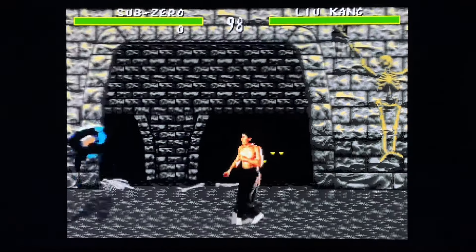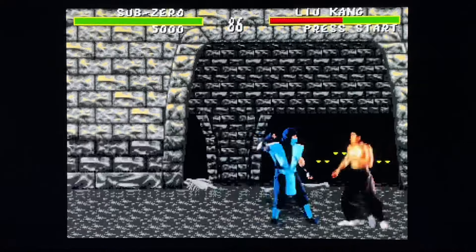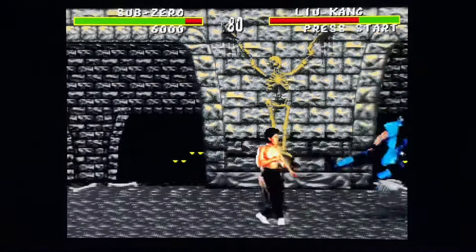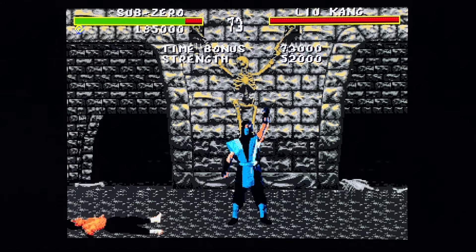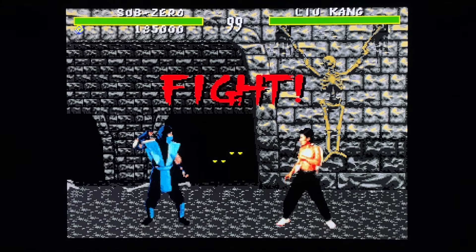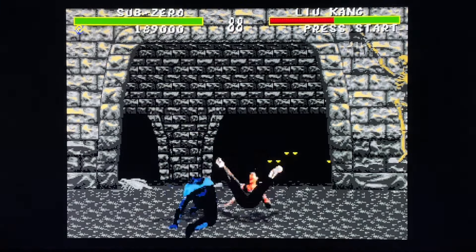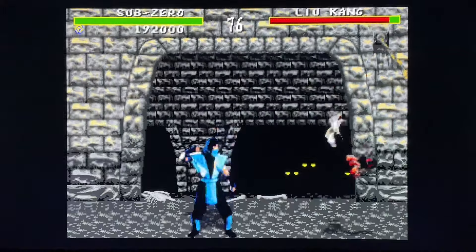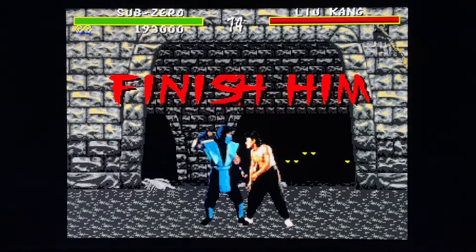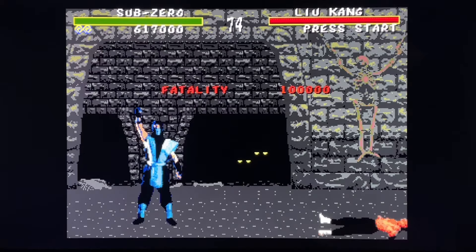Alright, Sub-Zero in Goro's Lair. I love the music in this level, I think it sounds awesome - I love the glowing eyes in the background, this level looks really cool. Sub-Zero's finishing move however: forward, down, forward, high punch - on the Genesis three-button controller that's forward, down, forward, A. We will see his excellent fatality. Oh - so brutal. Lame.